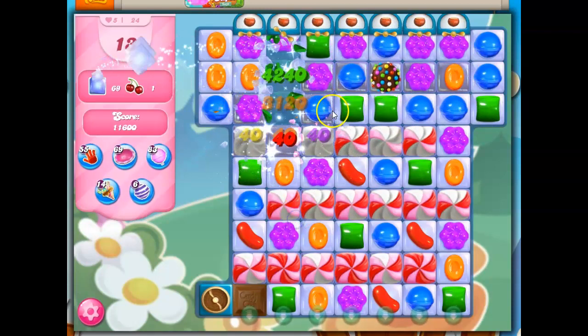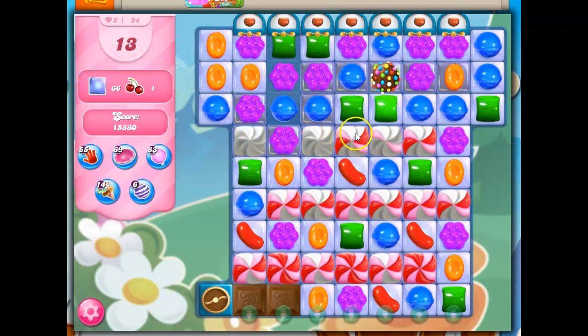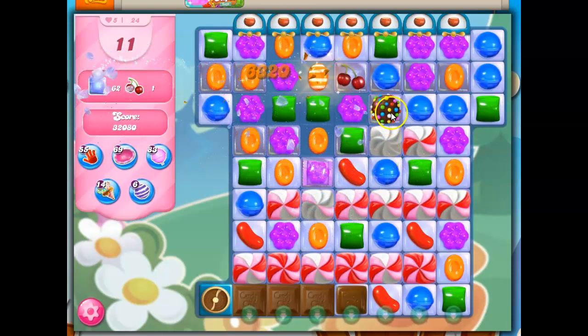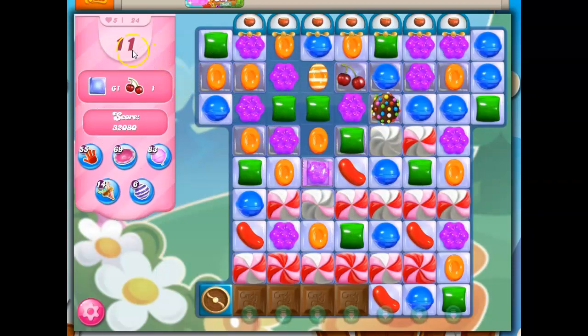All the while, this chocolate spawner is growing. But I figure if it's relatively easy to make specials on this board, I want to see if I can set this up with something. So now move 12 into 11 is when the ingredient showed up.